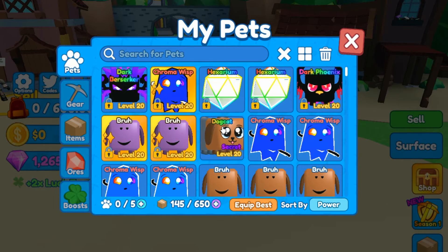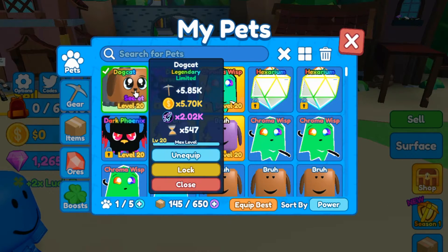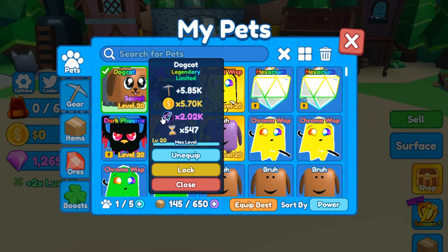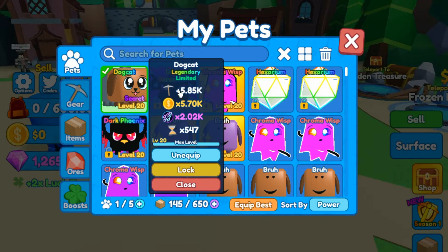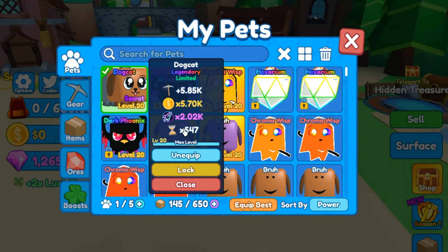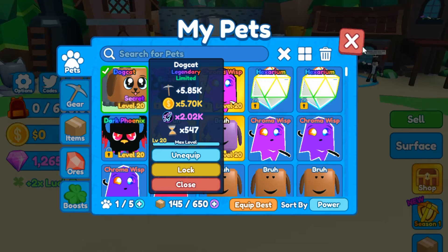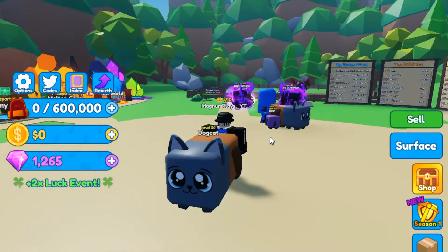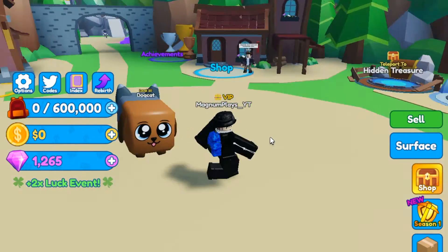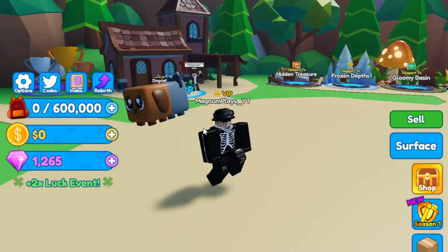All right, now let's look up all our pets. Dog cat, brother - 2k of these moon things, 5k coins, 5.8k mining faster. I don't even know - 500 faster mining. I don't even know what the hell these stats are. Okay, so it's the dog cat from BGS but a different phase.